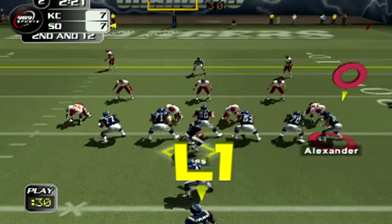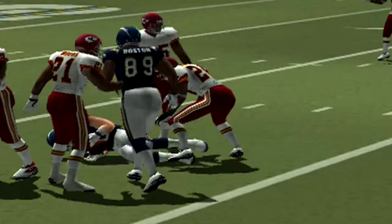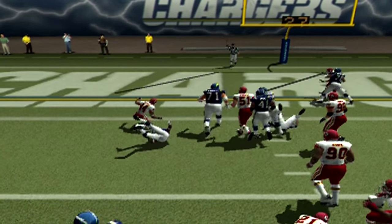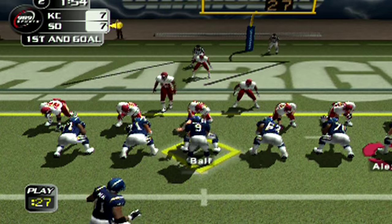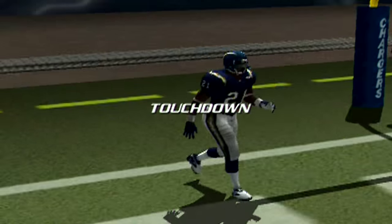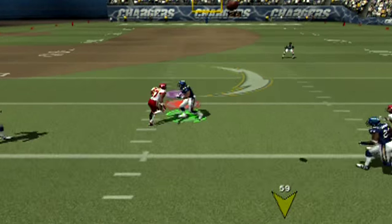I played two games — a doubleheader. We got Chiefs vs. Chargers, and then Chargers vs. Ravens. Right here, the mid-air collisions — I don't believe we got mid-air collisions in Madden until Madden 08, and even now they're not perfected. But in this game, especially in the Ravens game, you will see time and time again a receiver go up for a pass, get hit as soon as the ball gets there — beautifully done. The stunts in this game are nice too, you're able to control the defensive lineman with ease.